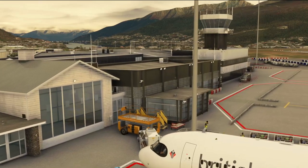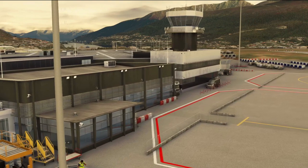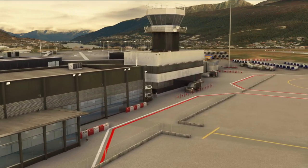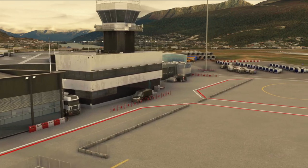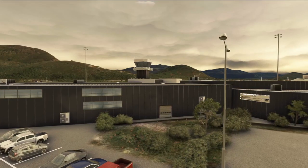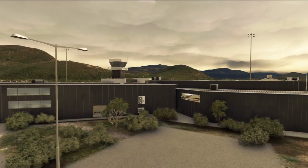It certainly does give scope for a lot of improvement. You can see here the work done on the rest of the terminal building and the air traffic control tower as well as the remainder of the very small apron here at Queenstown. Moving landside then to the other side of the terminal building, it's just the same — fairly basic and quite bland looking.